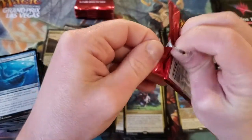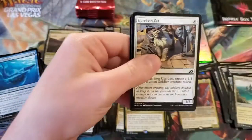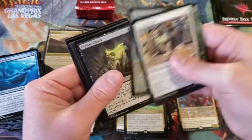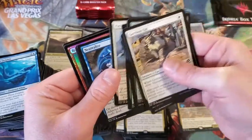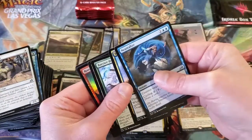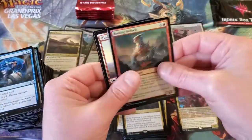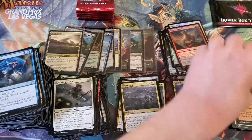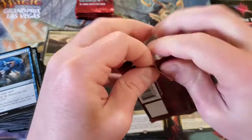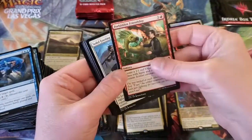I'm trying to operate the computer but for whatever reason it's not wanting to refresh the browser. I wanted to take a look at some of the prices, but I'll worry about it after the video. Neutralize. Sprite Dragon — that's a good uncommon. Titan's Nest. And then Rooting Moloch for a foil. It's still kind of crazy we only hit two Mythics.